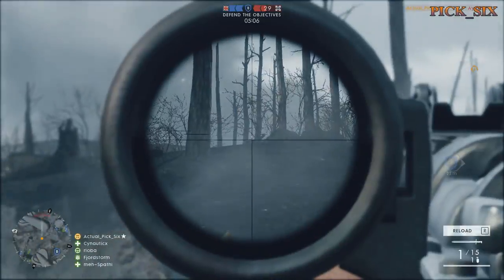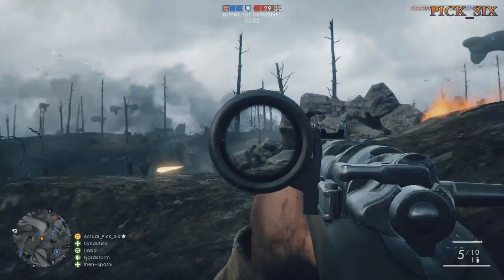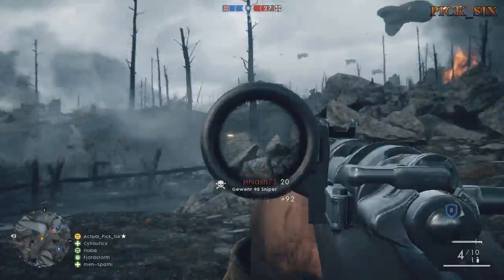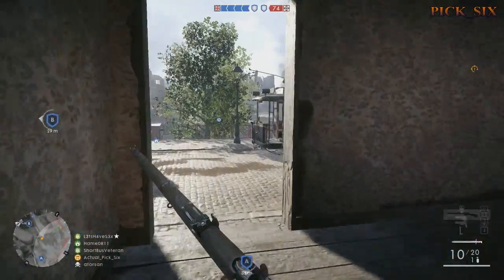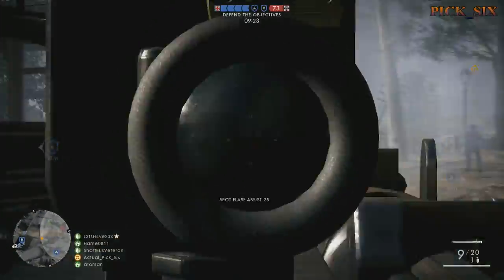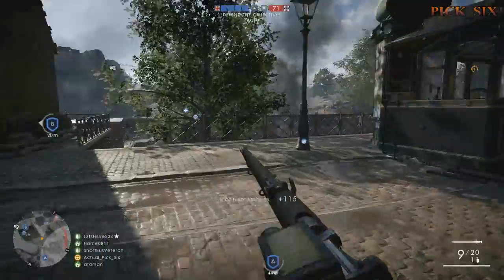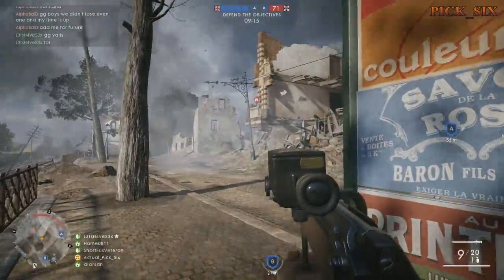To get the obvious out of the way, no matter what style you take from aggressive to passive sniping, you should be spotting everything you see. That's the Q key on PC, R1 on PS4, and RB on Xbox One. Simply aim at the enemy and hit that button. You'll see an icon go over their heads and an icon on the minimap.